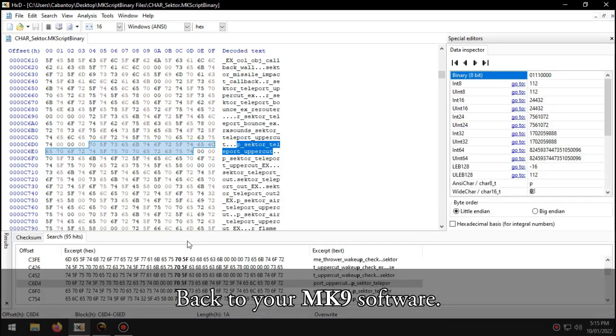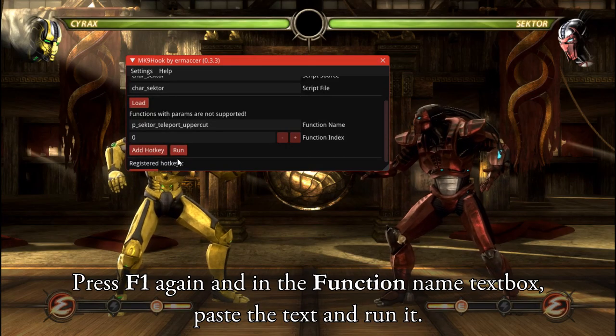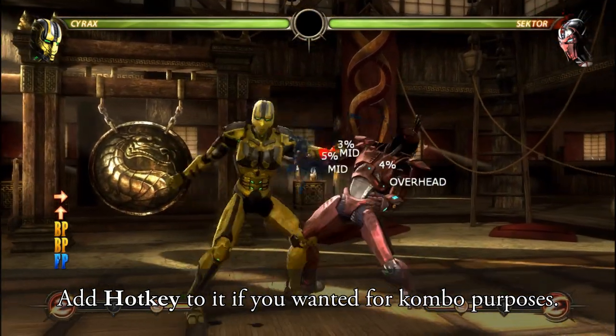Step 8. Back to your MK9 software, press F1 again. In the function name text box, paste the text and run it. And it's done. Add a hotkey to it if you want, for combo purposes.